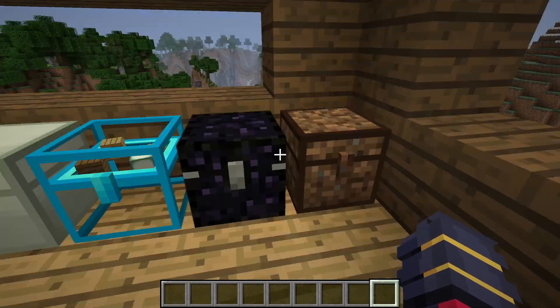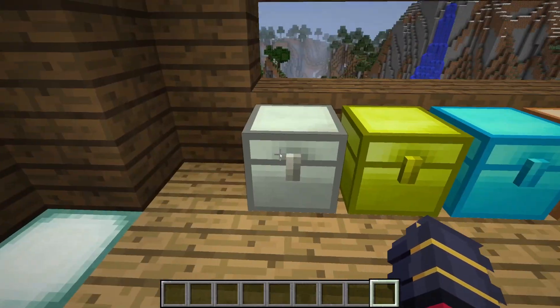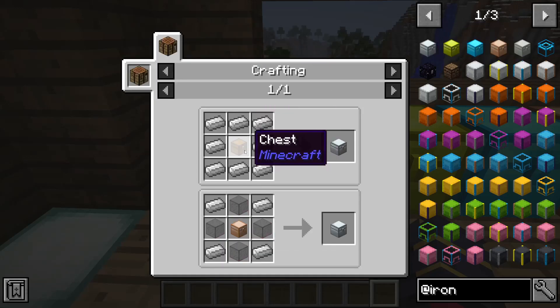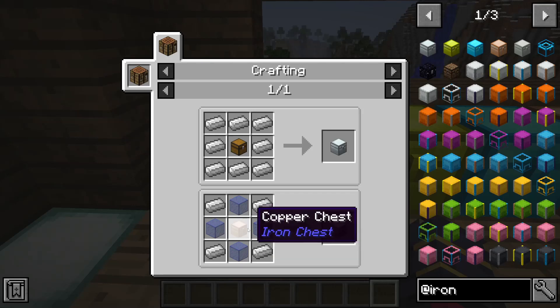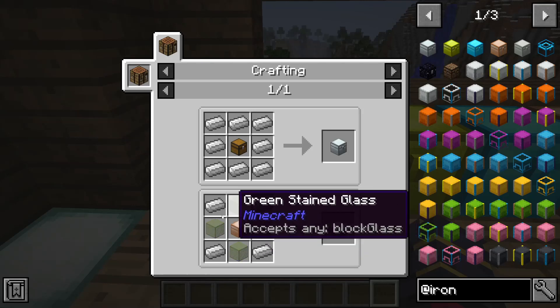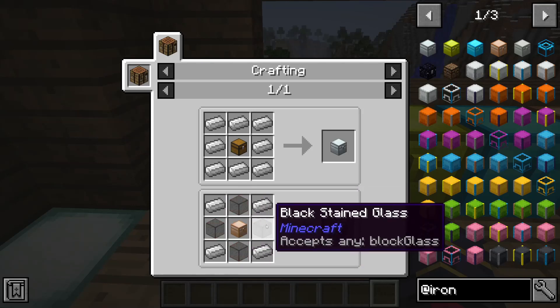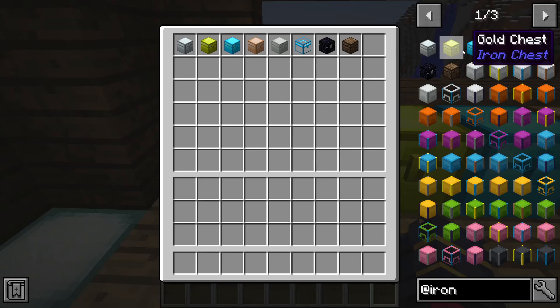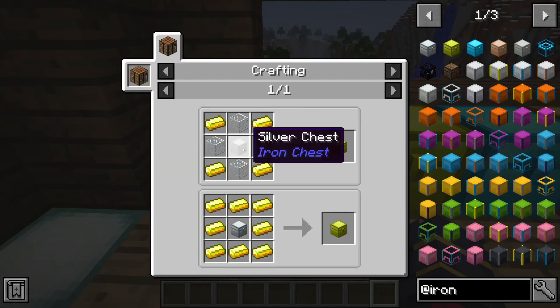To begin with the recipes: if you want to start off with an iron chest, you would require a chest and then iron surrounding it to make an iron chest. Or you could put a copper chest and then surround it by some glass and some iron, which is an interesting recipe. Then we have gold, which would be the iron chest surrounded by gold.